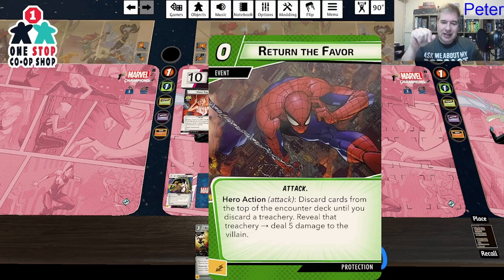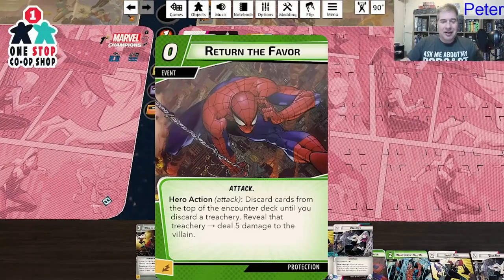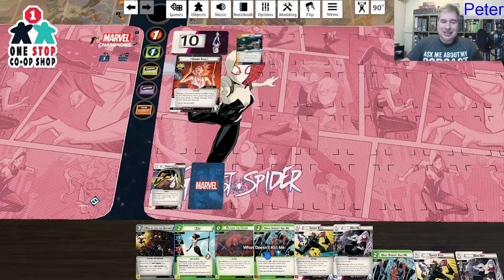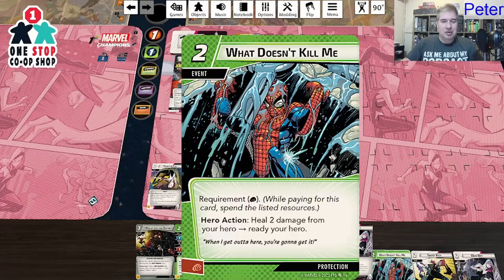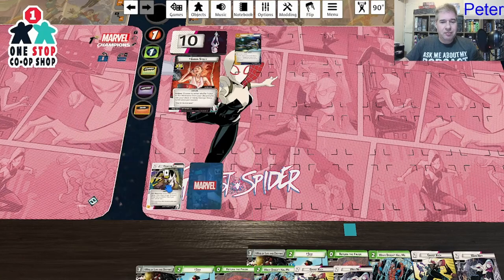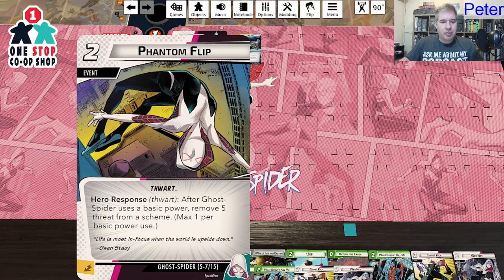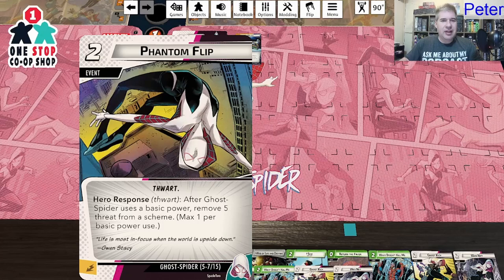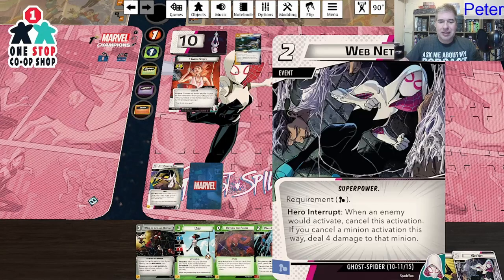Phantom Flip — response: after Ghost Spider uses a basic power, remove five threat from a scheme. Max one per basic power use. That's really good. Ghost Kick — after Ghost Spider uses a basic power, deal six damage to an enemy. Max one per basic power use as well. I believe I can use both of them. Web Net requires a mental resource: when an enemy would activate, cancel the activation. If you cancel a minion activation, deal four damage to that minion. A little expensive but very powerful.